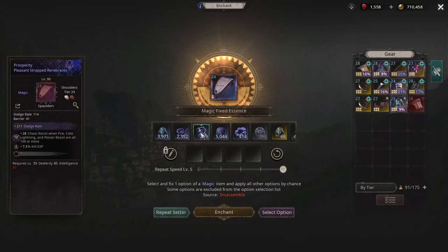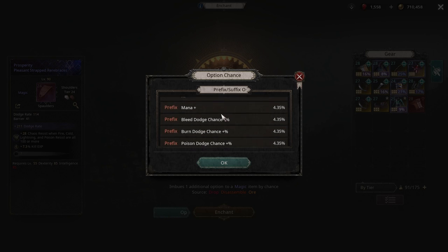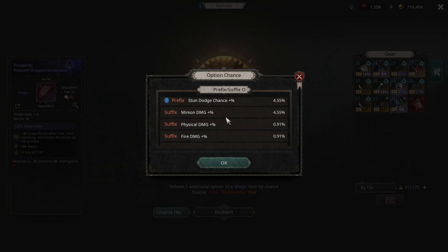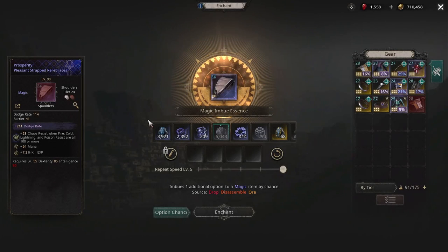Now what you would do is use a coin magic and view essence, and then pray that you get gear barrier percent or flat percent. You want a ten roll — ten percent — that'd be huge. We got flat mana, which I believe is a prefix. Yeah, flat mana is a prefix.